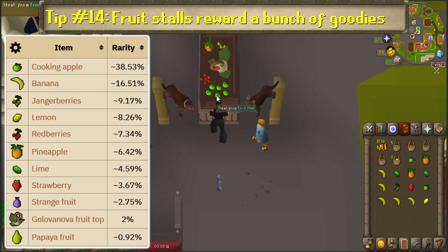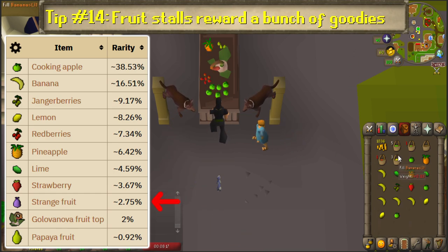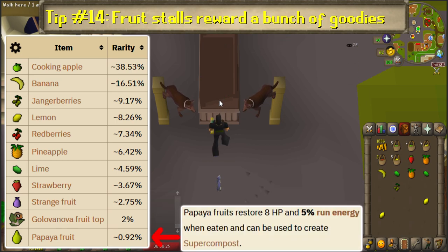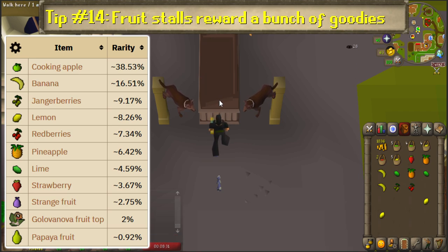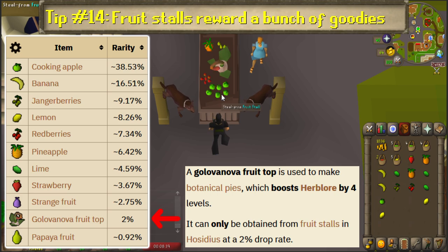The stall is incredibly useful for several reasons, the biggest of which is the run energy restoring fruit it gives. Strange fruit, normally only obtained through the strange plant random event and from the Chaos Elemental, can be acquired here at a low rate, and they restore 30% energy when eaten. You can also get papayas, which restore 5% run energy, or can be used to make supercompost. Fruit stalls are also the only location in the game where you can get Golovanova fruit tops, which will eventually be used to make botanical pies at 52 cooking, boosting herblore by 4 levels.